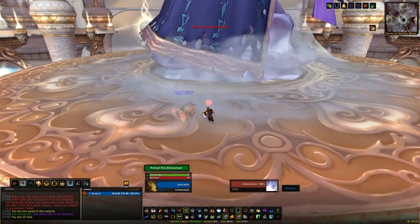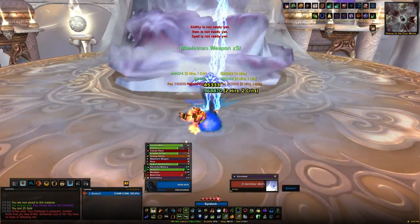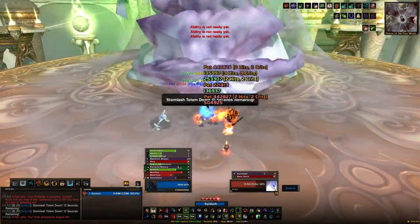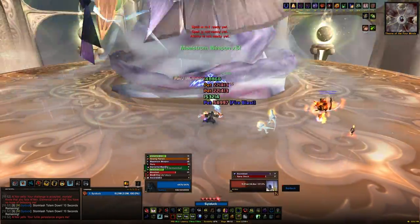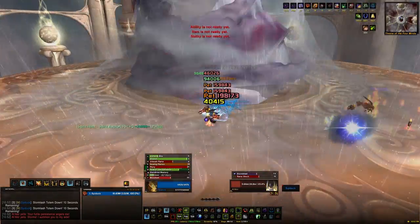Al'Akir has 3 phases. Phase 1 isn't really too difficult, especially if you're on your own. Basically what made this phase difficult was that you had to be spread out, as he will do a cone chain lightning — if you're near other people it will chain between you all and deal a lot of damage. That's why you had to be spread out.